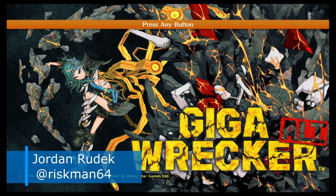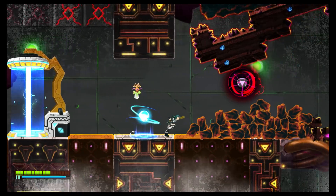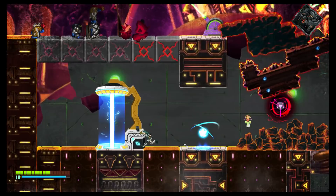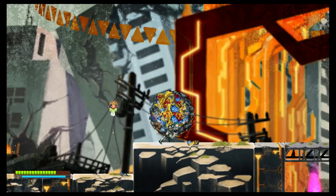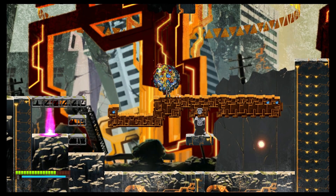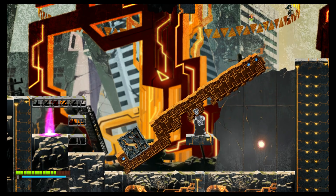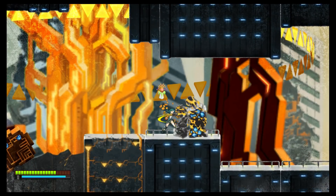While developer Game Freak is certainly best known for their work on the Pokemon series, they have produced a steady stream of games outside that space, including Harmonite and NWR favorite Pocket Card Jockey. Giga Wrecker Alt is an action platformer with Metroidvania elements. The primary gameplay hook is that you can take debris and parts from defeated enemies and the environment to construct a block, a harpoon, and other objects to solve puzzles, reach higher platforms, and destroy menacing robots.